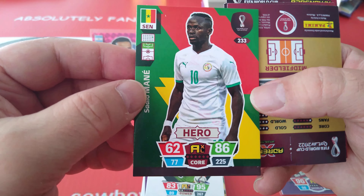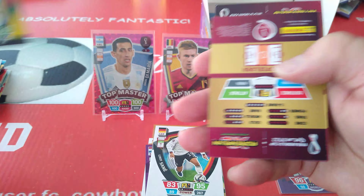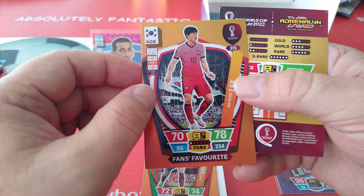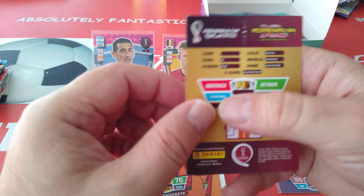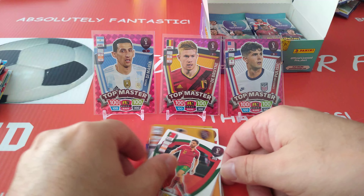Base cards — here's Sadio Mane: 86, 62, 77, total 225, for Senegal. Amala for Morocco fans' favourite, Lee Korea fans' favourite. Followed by a silver — Bernardo Silva is a Magician, Portugal.